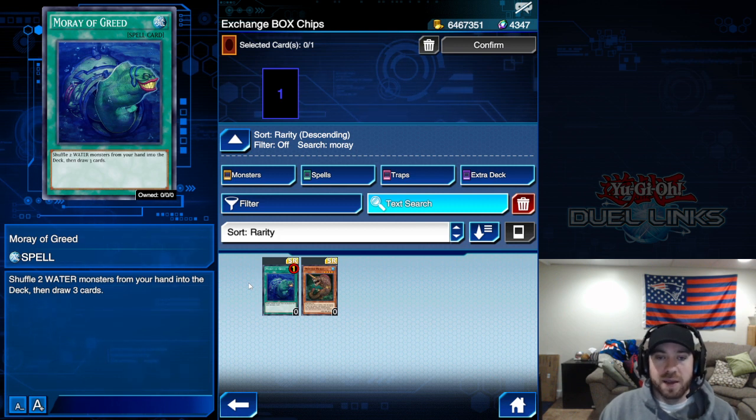That deck is the water deck using Xyz summoning with Shark Castle. The card shuffles two water monsters from your hand into the deck, then lets you draw three. A couple of KC Cups ago when the water deck dominated, this card quickly moved to the limited list — it made the deck incredibly consistent. If you play or are interested in that deck, it's worth considering.